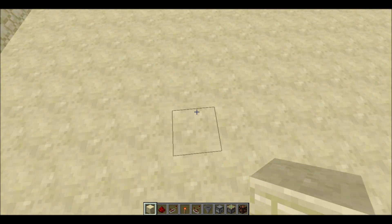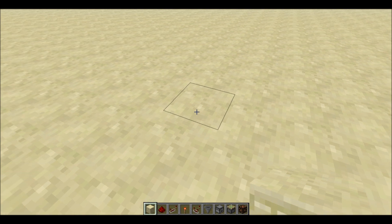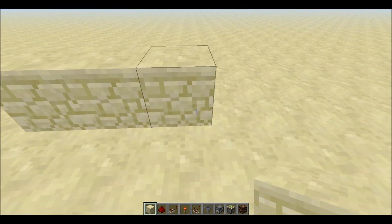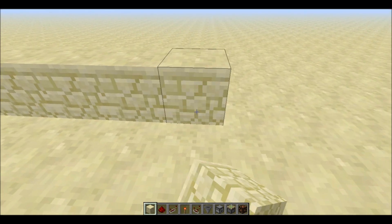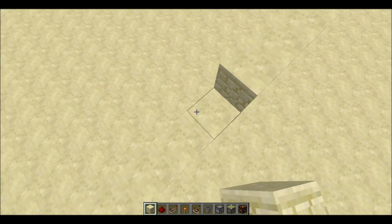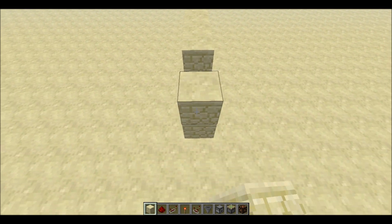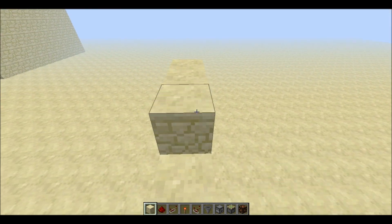What you're going to do is make a wall that's 15 blocks long — 1, 2, 3, 4, 5, 6, 7, 8, 9, 10, 11, 12, 13, 14, 15 — then you're going to fill this to three blocks high all the way.